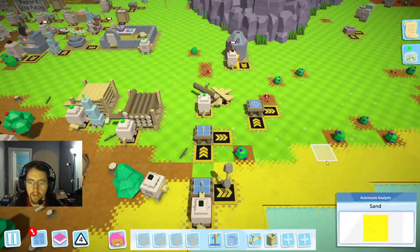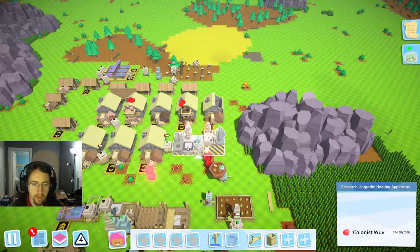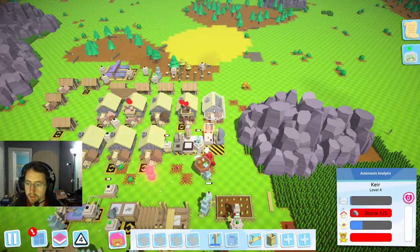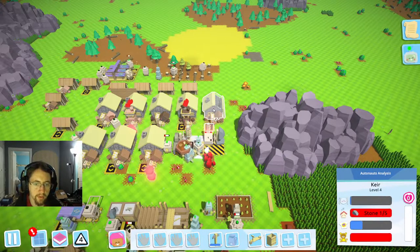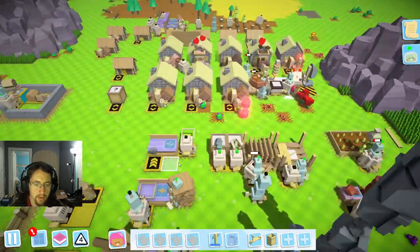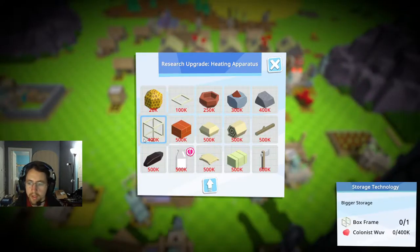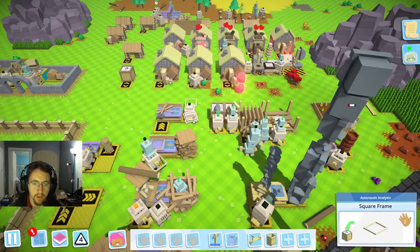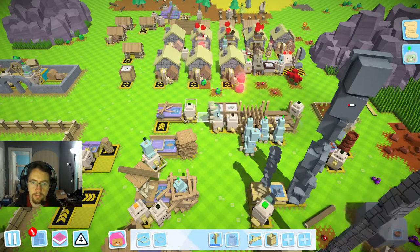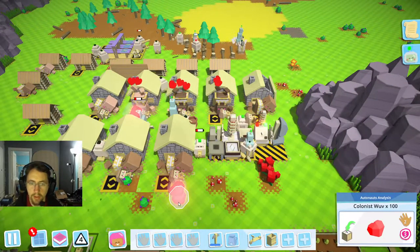Very good. We're going to go ahead and come over here and upgrade this next one. We need stone there. We do have a repair guy for this bot. Square frame, structural parts, bigger storage — okay, let's go ahead and do that then. We'll grab a square frame, add that, and get structural parts, and that will allow...